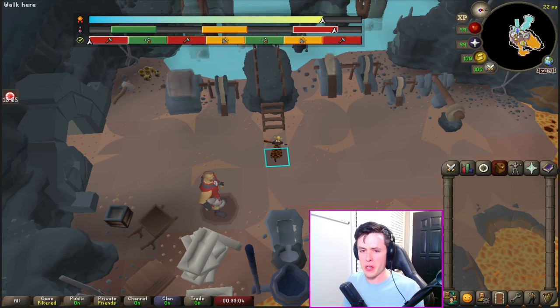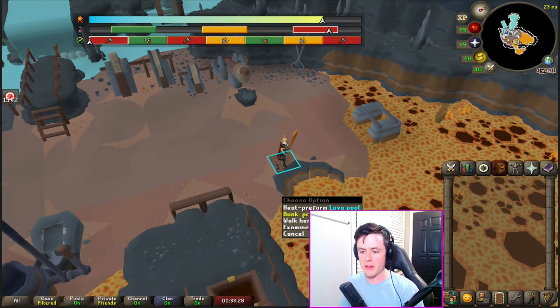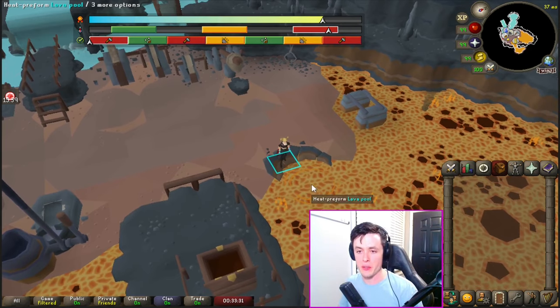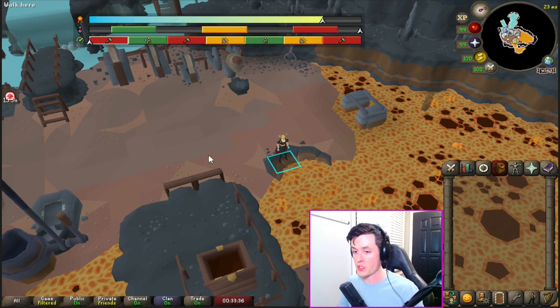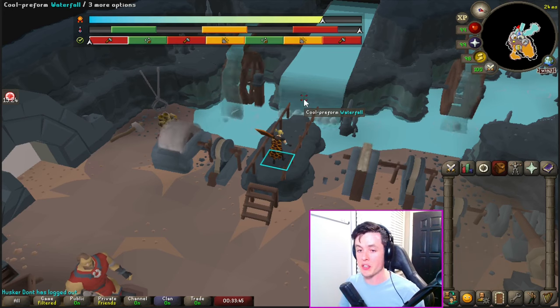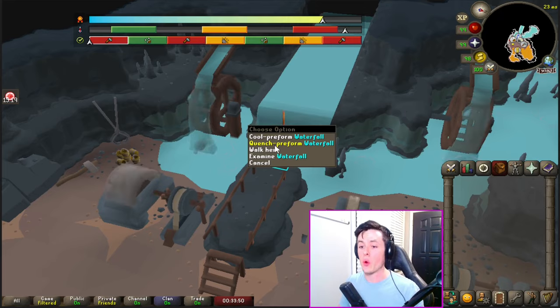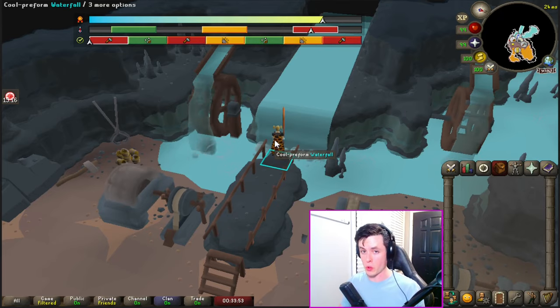The bottom bar is your progress bar for the sword. You'll start on the left and work your way to the right — each phase indicates which job you have to be doing to progress the sword further. To heat your sword up, use the lava pool. You can click it to heat the preform slowly, or right-click and dunk your preform to heat it up much more quickly. The waterfall works the same way in reverse — click to cool it slowly, or right-click to quench it much more quickly.